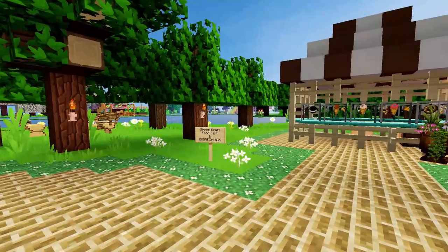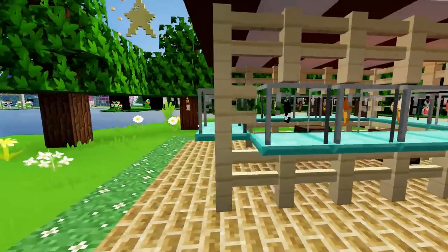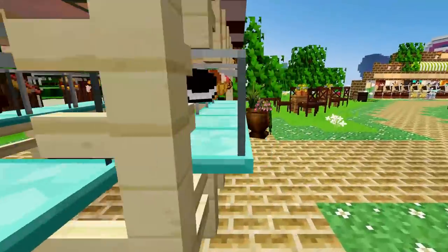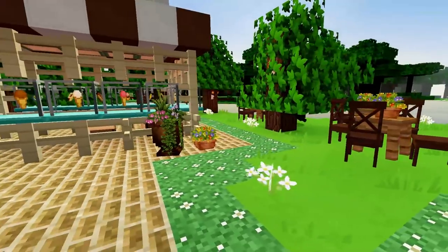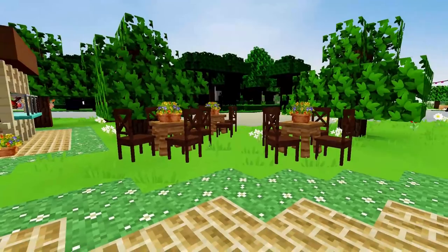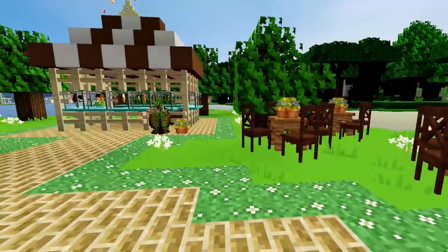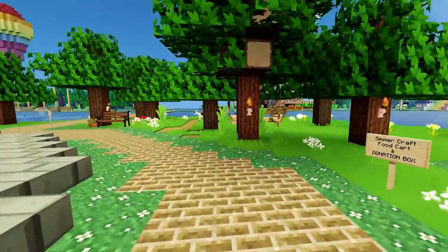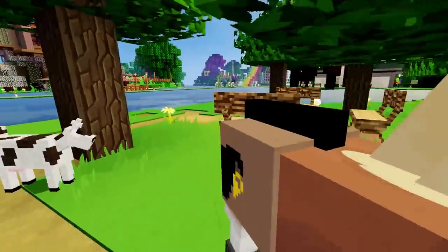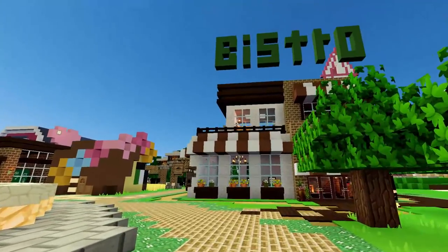We have the fountain, which turned out to be like five times as big as I thought it was going to be. Over here is the Simmercraft food cart and donation box, so you can come over and purchase some snacks, or go in and leave a donation — whether it's tools or anything you have too much of, other than dirt; nobody wants dirt. There are some seats here so if you grab a bite you can hang out with the community, and there's a little campfire by the water as well.